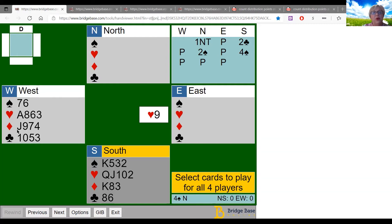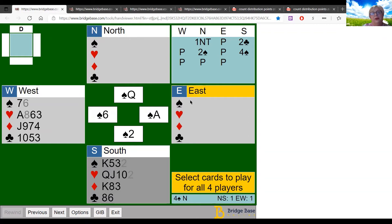Since we have no other entries to our hand, the best we can do is encourage partner that we like the suit. Playing standard carding, partner is going to play the eight of hearts. Partner then gets in with the ace of spades, as expected, and continues the heart. Now we're in — and since it was a doubleton, our obligation is clear: partner wants a ruff, so we dutifully give it to him.